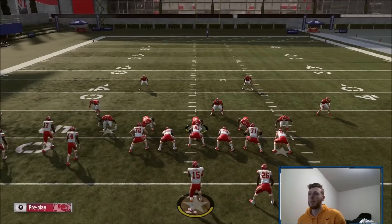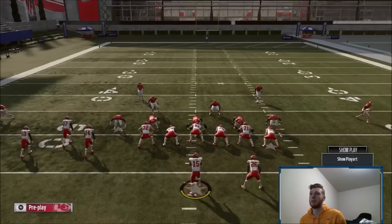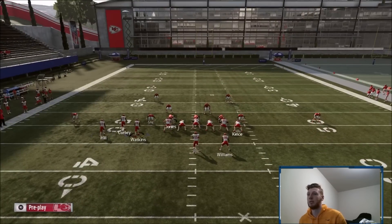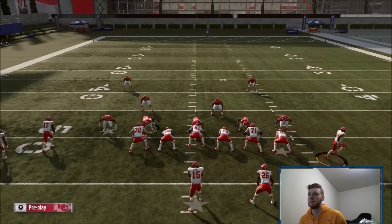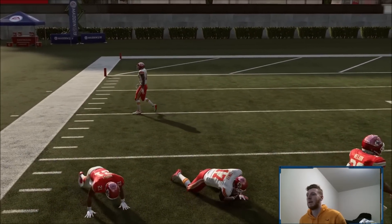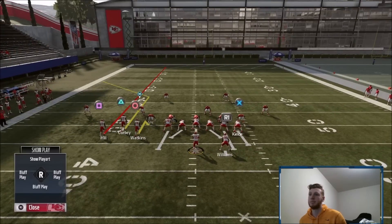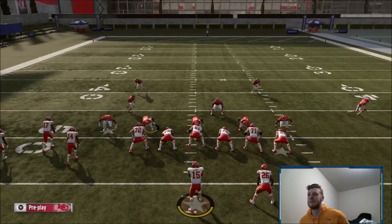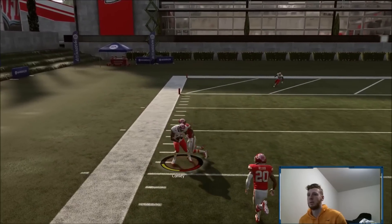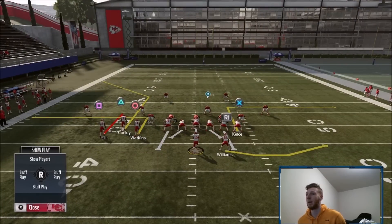Another thing you could do is max protect. If you're getting blitzed and you really want to pick up a lot of yards, or you're having trouble blocking in general, you could motion this guy over on the drag, hike it, and throw the drag or throw the corner out — you're just picking whatever's open. If you're having trouble, you could always max pro and motion this guy over on the drag. You can even playmaker the guy over and take your corner out. There are tons of things you can do with this corner out — it's really really good.